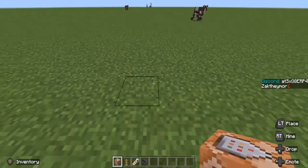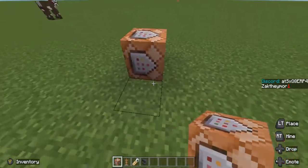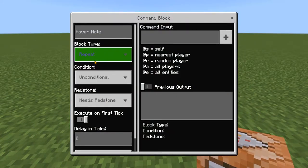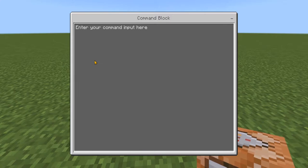The first thing we need to do is place one command block facing down. It doesn't really matter which direction this first one is facing, but place one down and we're going to change this to repeat, unconditional, always active.